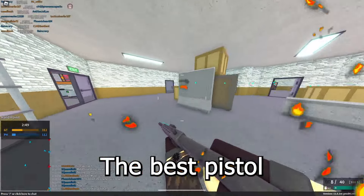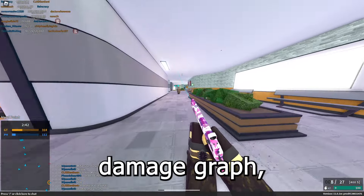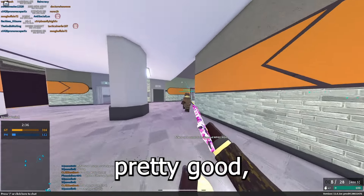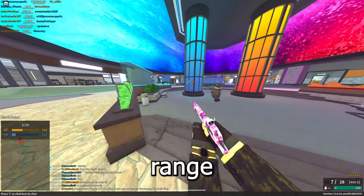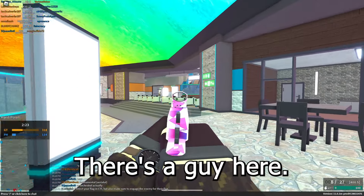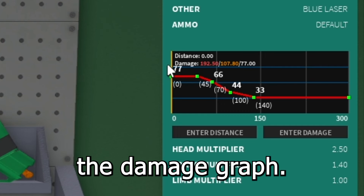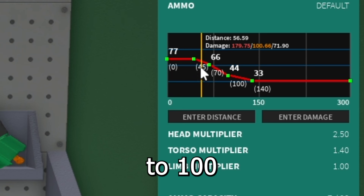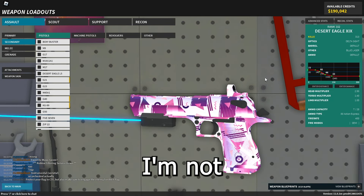The best pistol is the Deagle XIX, which I really like. It has a multi-point damage graph, which I think makes the damage ranges actually pretty good. It's 400 fire rate with pretty low recoil — a little bit of kick to it — and it performs really well at close range. Here's the damage graph: it does 107 to the torso at close range and drops off to 100 at about 56 studs, so it can one-shot to the torso up to 56 studs, which is actually pretty OP.